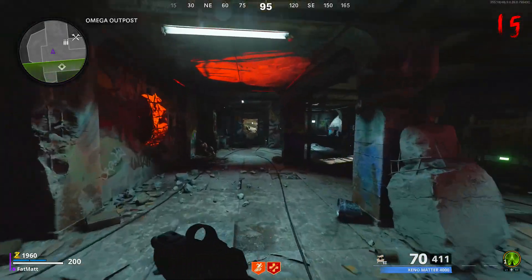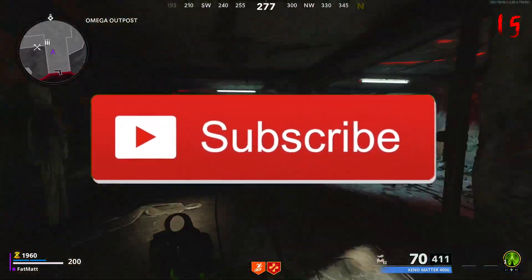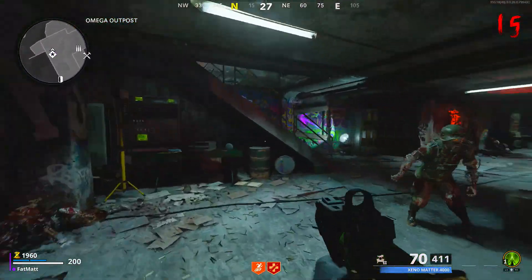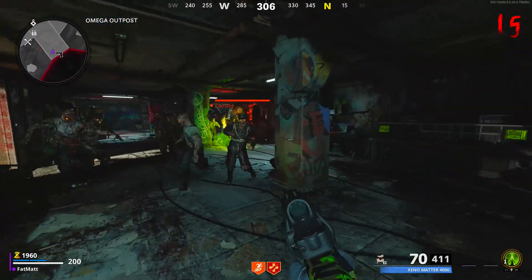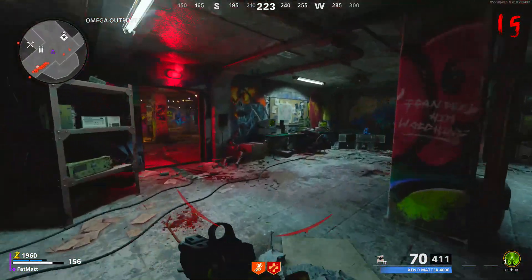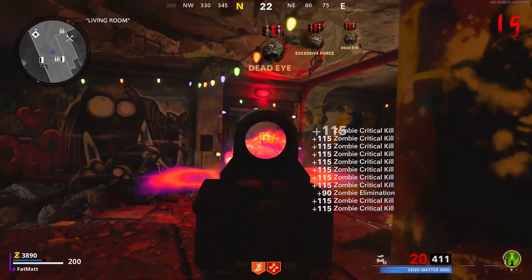Hey guys, what's going on. I'm jacked up on caffeine, I haven't slept in three days. Cold War is out and it's great and awesome and fun. I'm training and thinking about it — zombies is awesome this year and I'm having a ton of fun. With zombies come trains and high rounds, so I'm going to be giving you guys the top five training spots in Die Maschine, Black Ops Cold War zombies launch map.